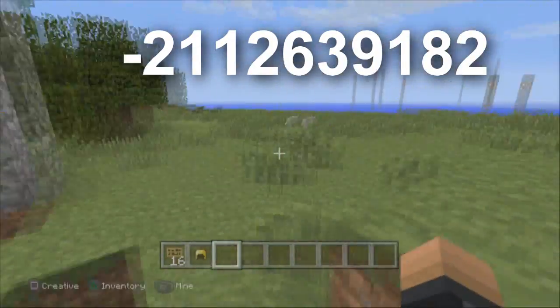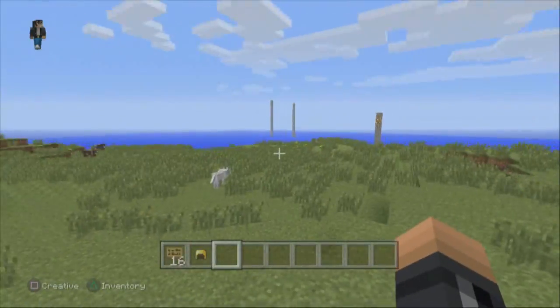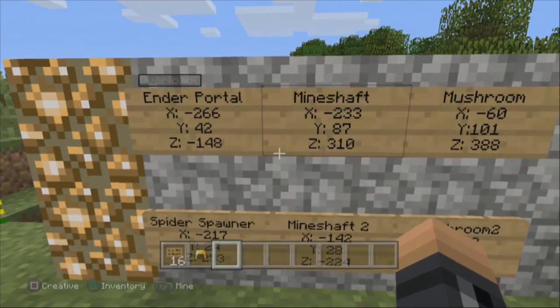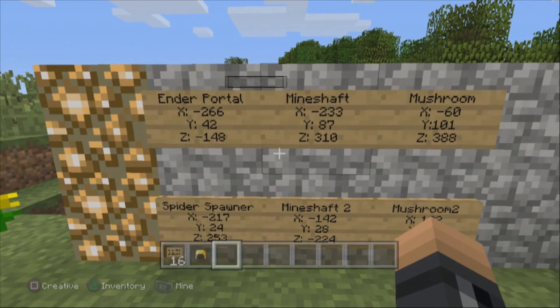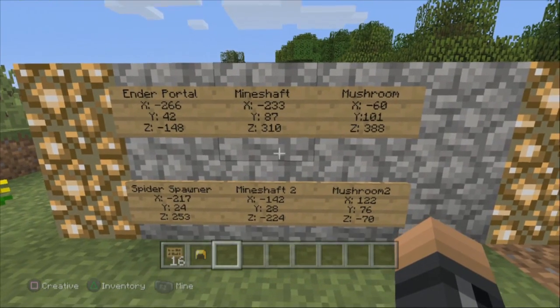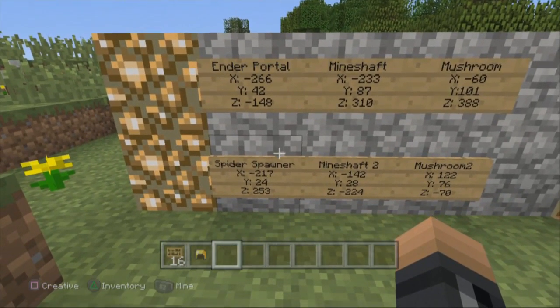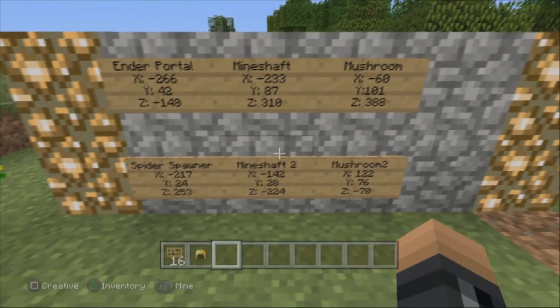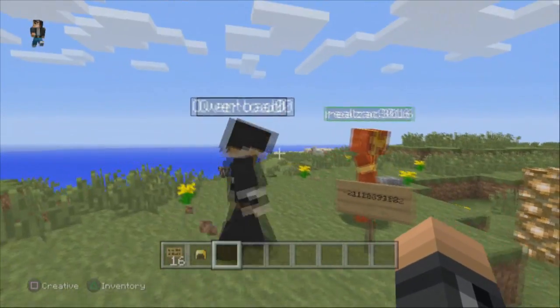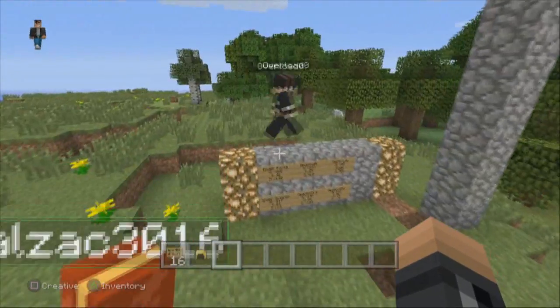They marked off some of the cool coordinates we should check out. So here's the little thing — you have the ender portal, the mineshaft, the mushroom, spider spawner, another mineshaft, and another mushroom. So that's pretty awesome. With that being said, we are going to go check out some of the stuff.